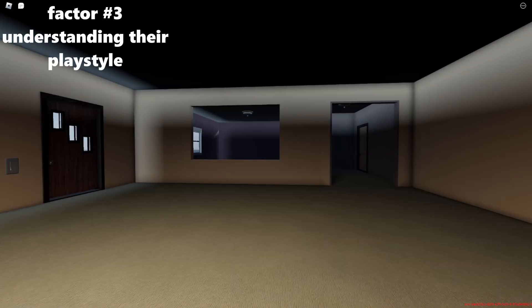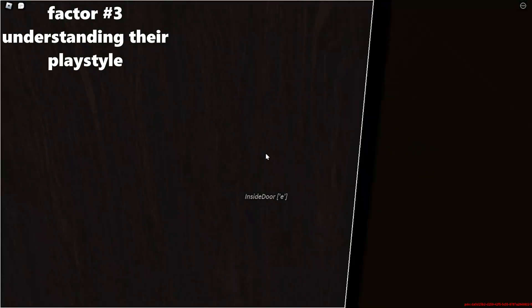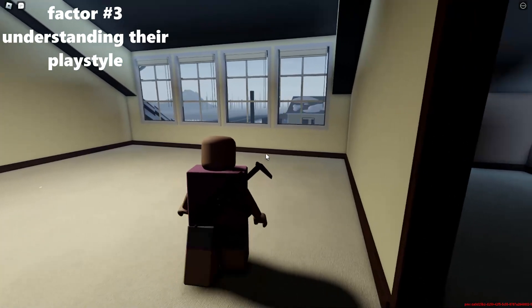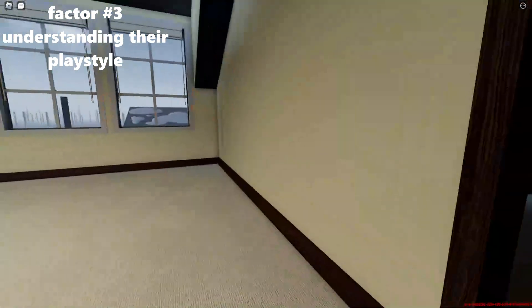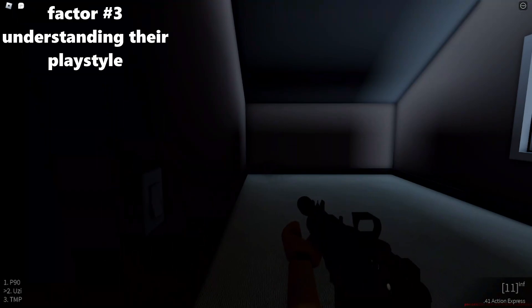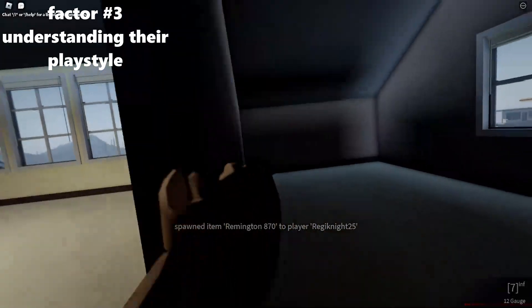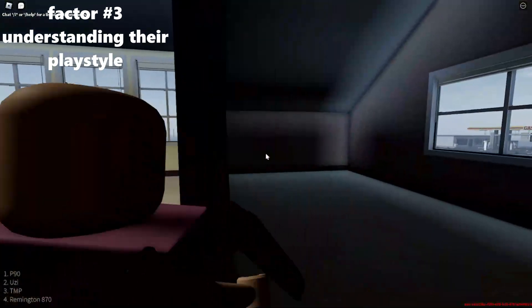The last thing to remember is play style. If you know someone's in a room and you know they're a worse player, you'd think 'let me full send this' — but let's say you know their play style and they're going to be using a riot shield. That may be a sign to slow down and play the fight differently. Rather than full sending with your SMG and getting shot quickly because of the riot shield, maybe you slow down and use the Remington or another riot shield counter weapon.